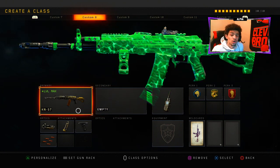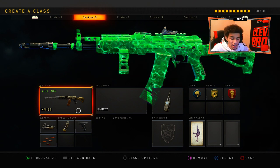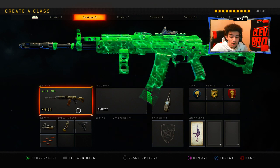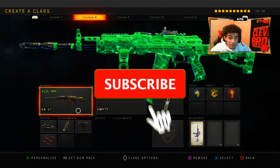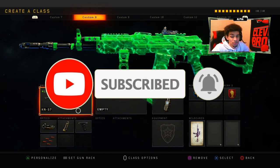Your boy dropped a 109 killstreak. At first we were playing against a party and then they all left and rage quit. And yes, I did drop a nuclear too. So I hope you guys enjoyed the video — drop a like, subscribe if you guys are new, and make sure you turn on those post notifications.